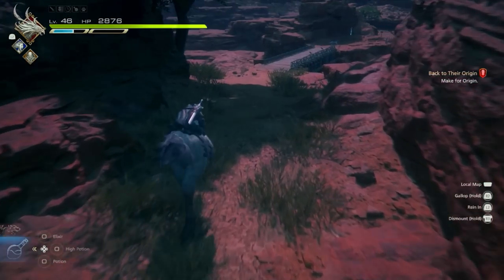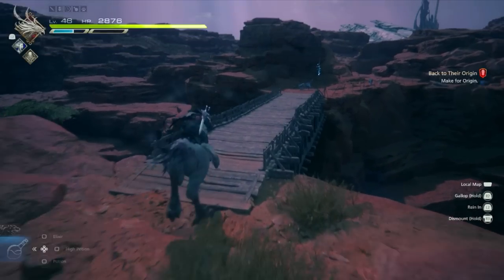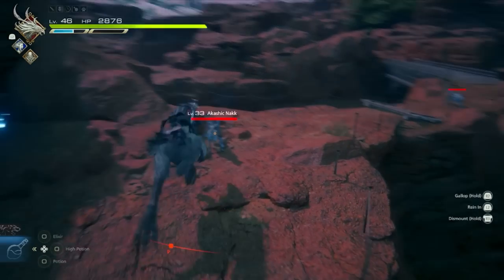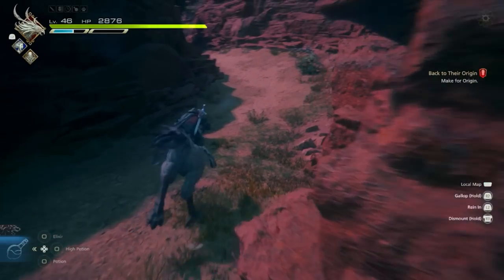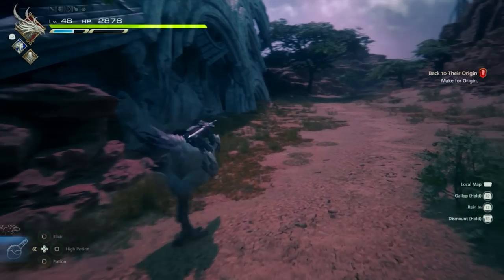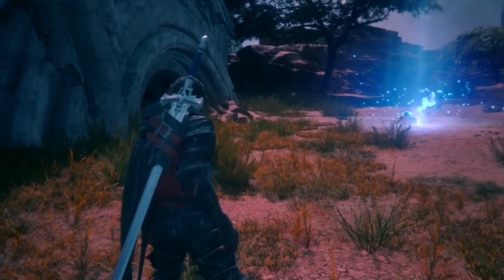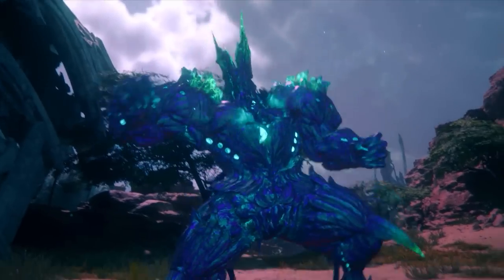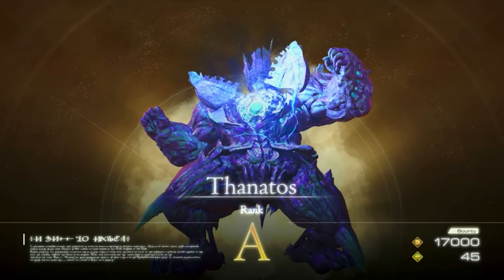Cross the bridge, pass the enemies, cross the second bridge, go through the narrow pathway, pass the little gate with a tree, and right in front of the little ruin, the cutscene will show Thanatos appearing with its big open chest that shoots out a beam. This is a Rank A hunt giving you 17,000 Gil and 45 reputation.